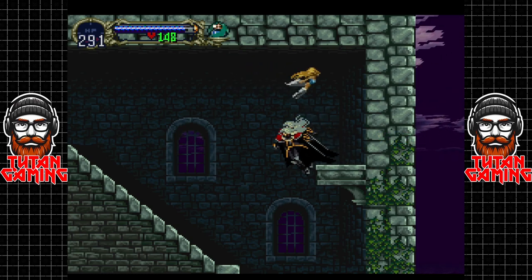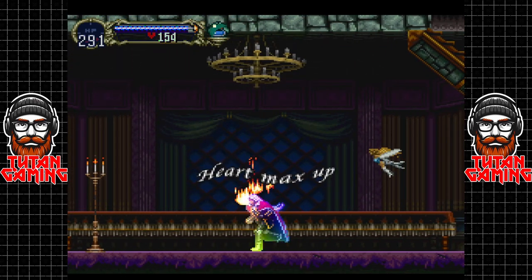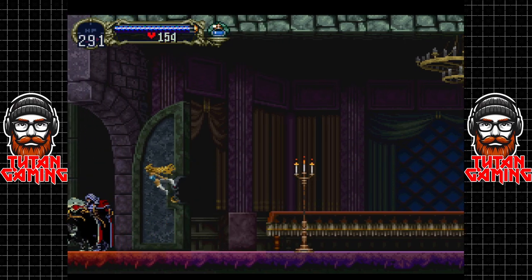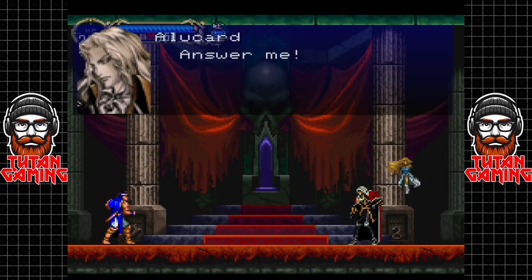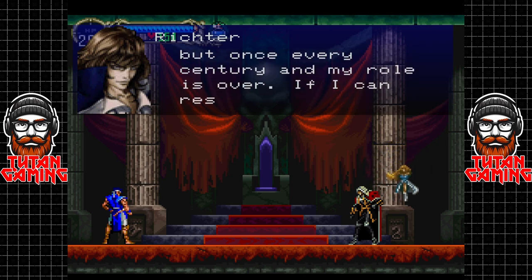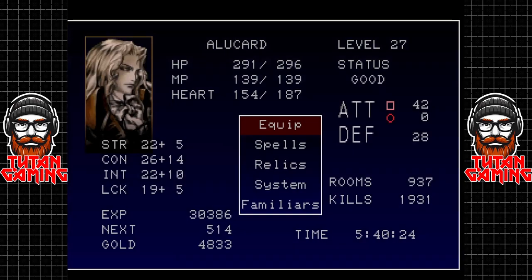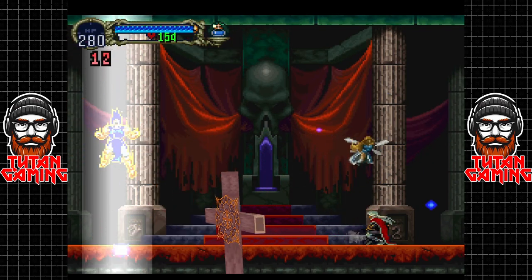There's also a heart expansion tank in here. Let's go in. 'I've been waiting for you.' 'Answer me - why is a Belmont planning the resurrection of Count Dracula?' 'Count Dracula rises but once every century and my role is over. If I can resurrect him then the battle will last for eternity.' So that's what Richter wants - he wants the battle to last for eternity. Well, not on my watch. We're going to drop a save state here and we're going to kill Richter.